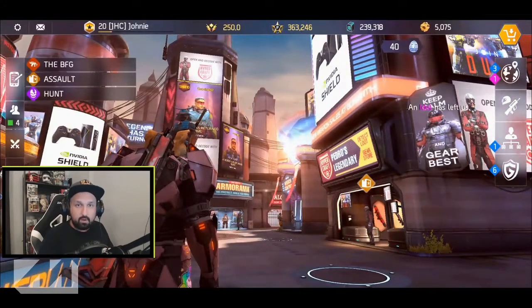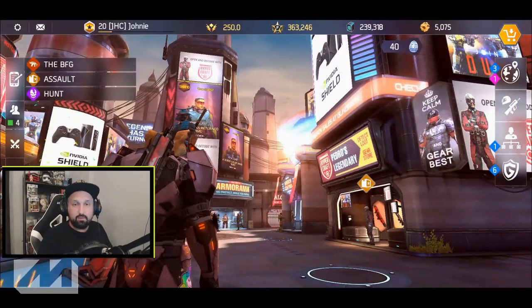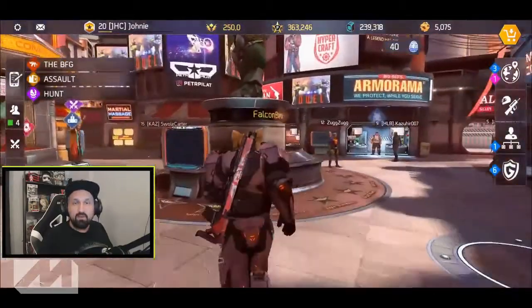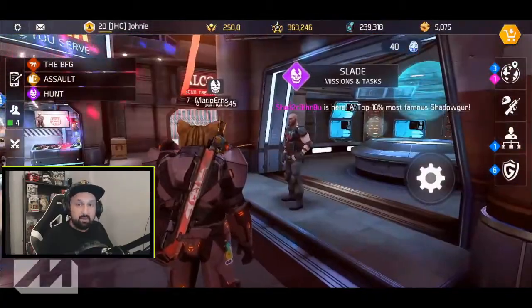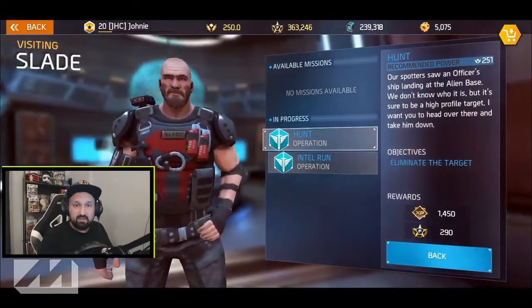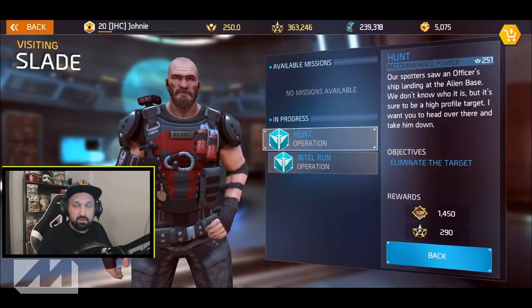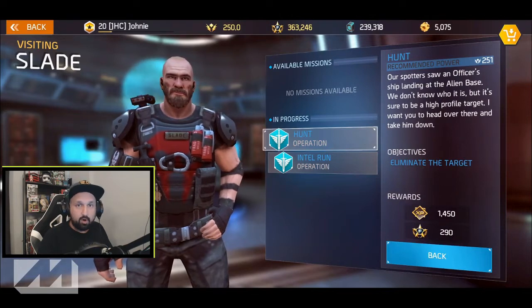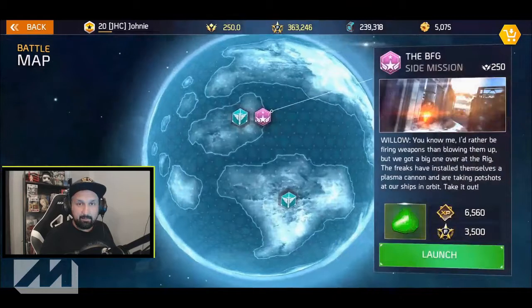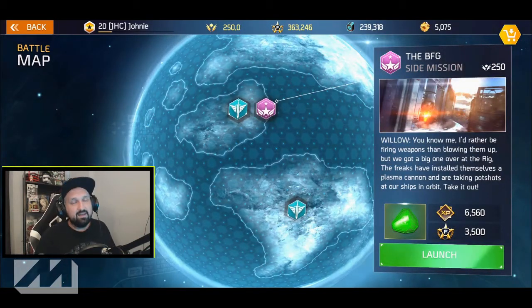First of all, when you start Shadowgun Legends, the first thing you should do is walk around in the hub and go talk to everyone. They will give you some missions. These early game missions will allow you to unlock all the different areas in the hub, including the vendors, the war games, casino, the bar — everything you need.